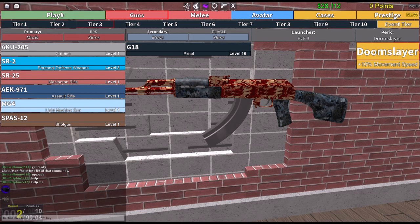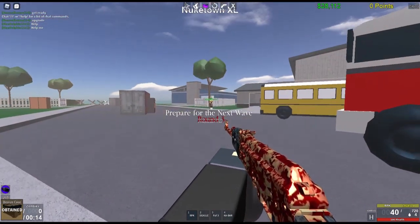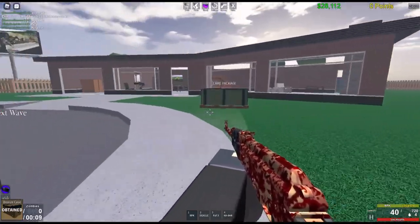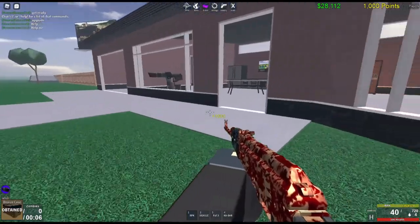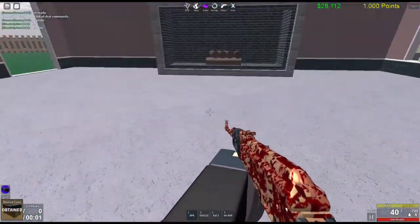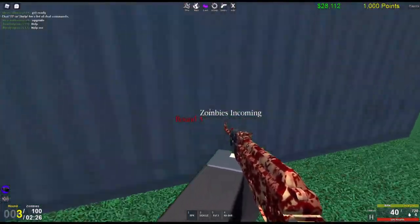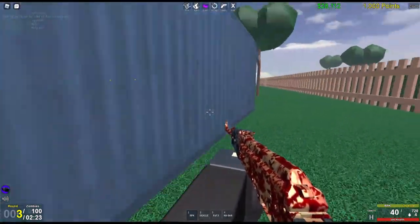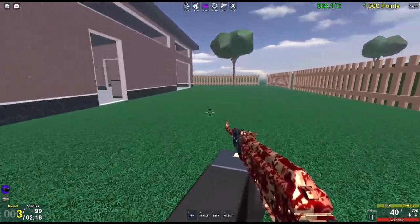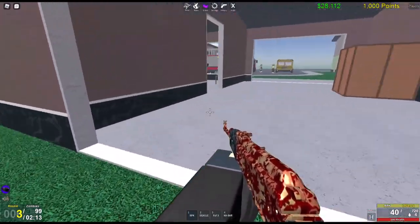Remember, in order to move up to the next tier level you've got to purchase every single gun and accessory in your current tier. There was also a starter game pass where you can get the first three tiers — it was only about five hundred Robux, pretty cheap. I think I may have done that when I first started this game.